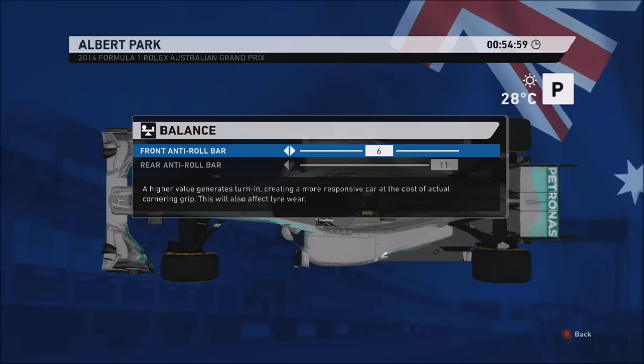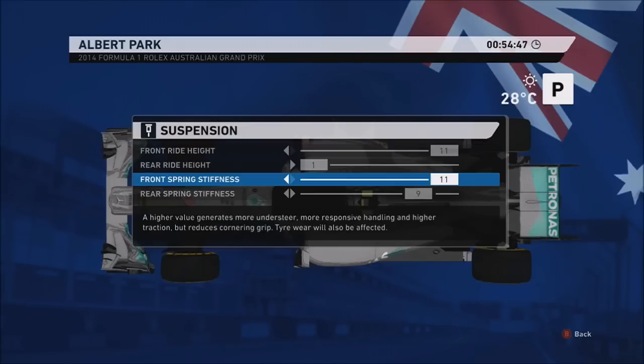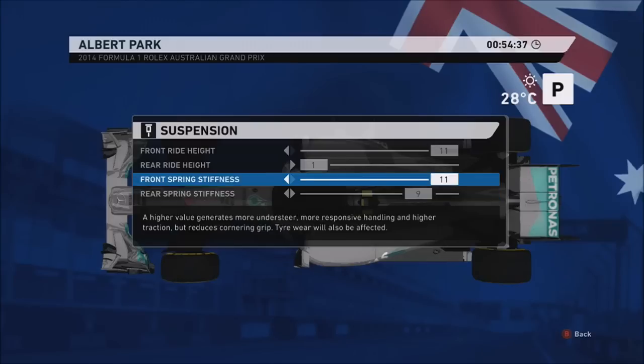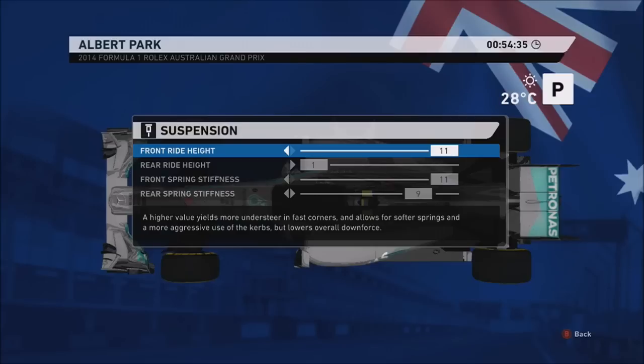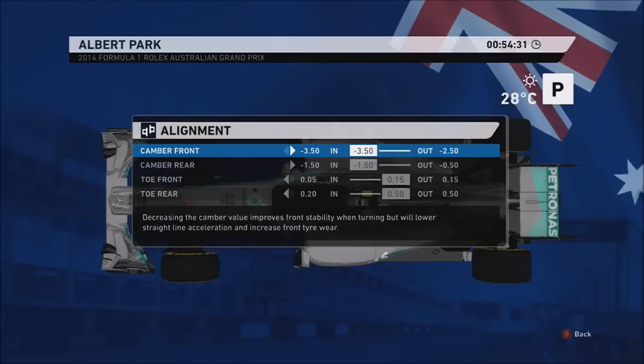For the balance: 6/11, just to compromise between the high speed and the low speed. I find if I put the balance up a bit higher it makes the rear end quite unstable, so that's why I tend to go for that as a compromise. And 11.1/11.9 for the spring stiffness - the reason I've done this for the front spring stiffness is just to make it a bit more stable. I just need that traction and more cornering grip through the rear, as that's what I mainly struggle with around here.